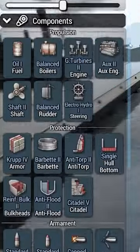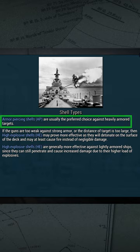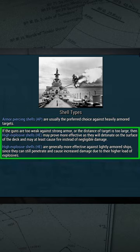In this Ultimate Admiral Dreadnoughts video, I will be going over HE and AP shell types. Armor piercing rounds work well against ships with a lot of armor, while high explosive shells work better against ships that are lightly armored.